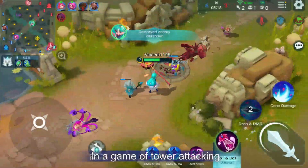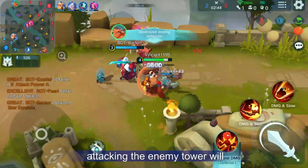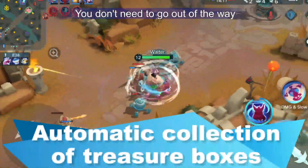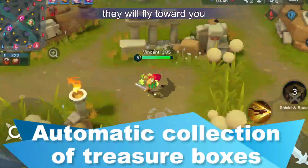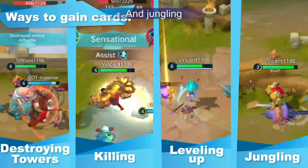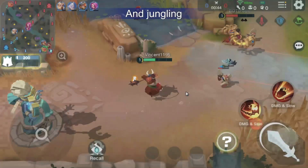In a game of tower attacking, attacking the enemy tower will certainly give you treasure box rewards. You don't need to go out of the way to collect the boxes — they will fly toward you. Killing, attacking towers, leveling up, and jungling will all bring treasure boxes for your collection.